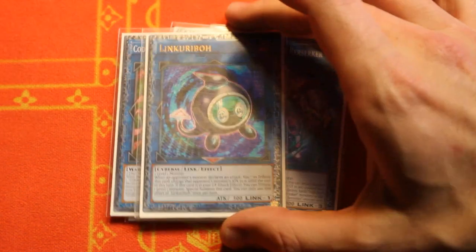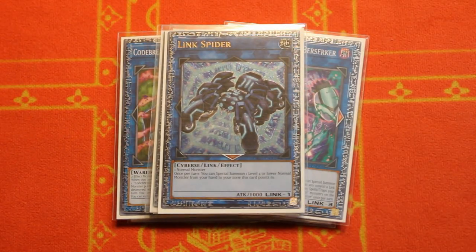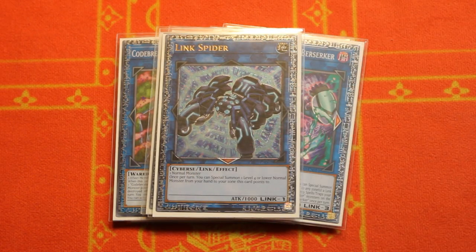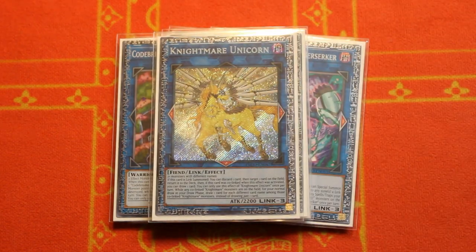Moving on to more generic stuff: one copy of Link Karibo — it can be essential since a lot of your Gokis are level one and sometimes you need to dump them to the grave to get something like Rematch or a free search. One copy of Link Spider — sometimes when going for full combo to end on Dragoon you need to use Shade Brigadine, turn it into Link Spider, and then Link Spider plus another monster into Verte to make Dragoon. One Phoenix to pop back row, and one Nightmare Unicorn to shuffle back anything — good to have these options while climbing through your packages.